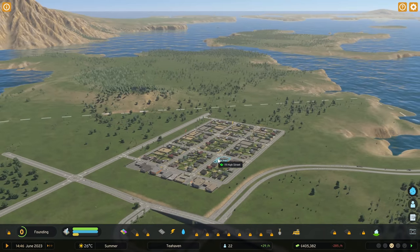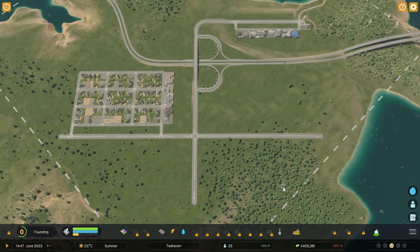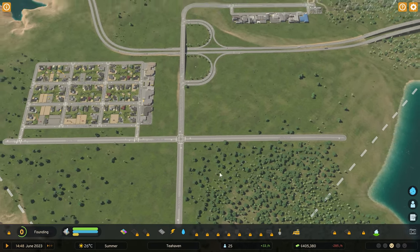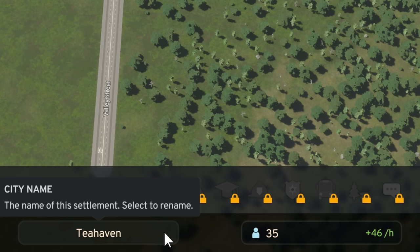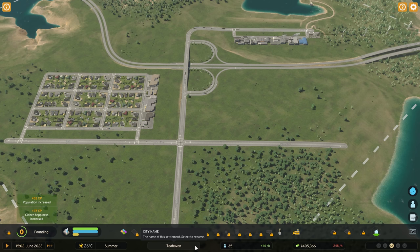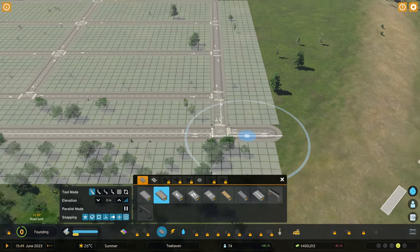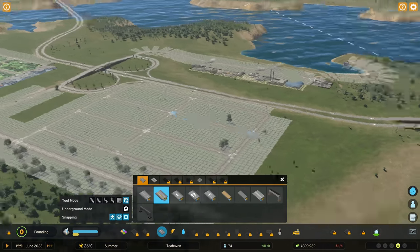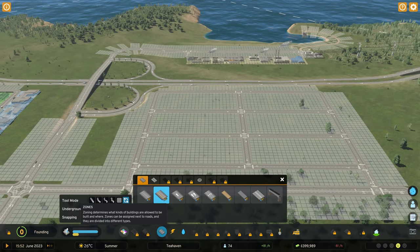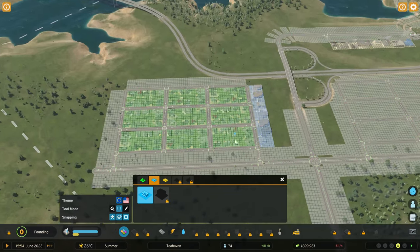We've got a huge demand, so I'm going to place a load more roads down and see if we can get up to the next progression. The city is named Tea Haven — we're saving Tealand, New Tealand, and New New Tealand for a future city build in the full release. We are limited to 30 minutes, so it's very much a case of trying to show off as much of the game as possible within that time.